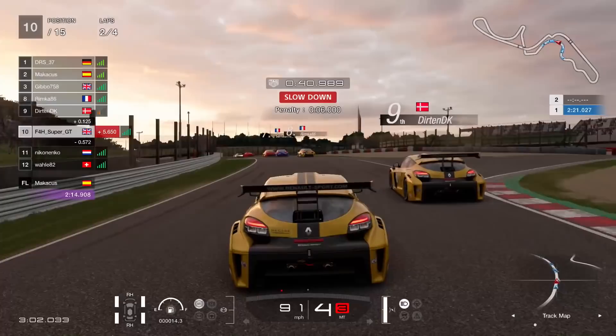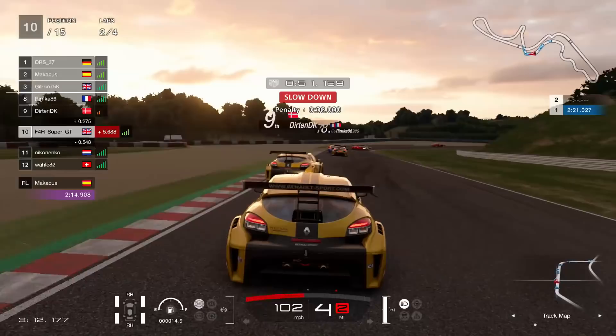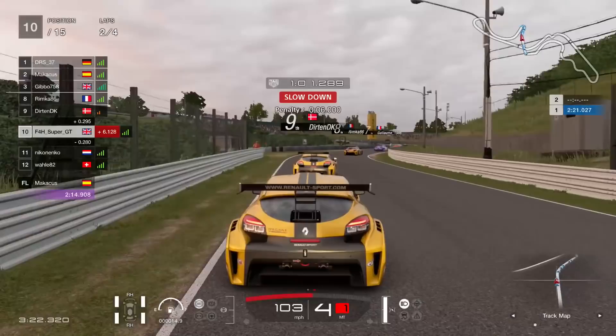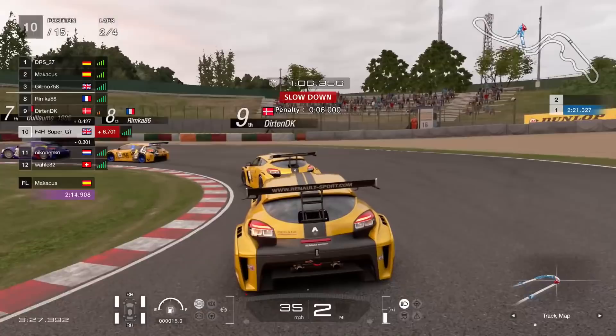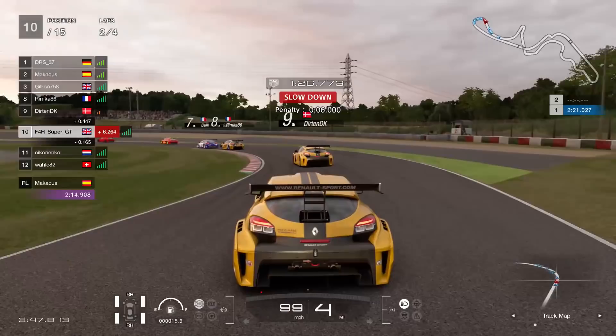Trying to get the undercut through Dunlop Curve, don't quite get it done, as I just briefly make contact with him in the rear end, but we both keep going just about. You'd think I'm absolutely sick of this track after doing so many laps around it in the live stream, but I definitely wanted to try out this car — it was a very interesting addition. Again into the hairpin, I don't know if I make contact — the Dane was lagging all over the place. I didn't get a penalty though, so I probably didn't.